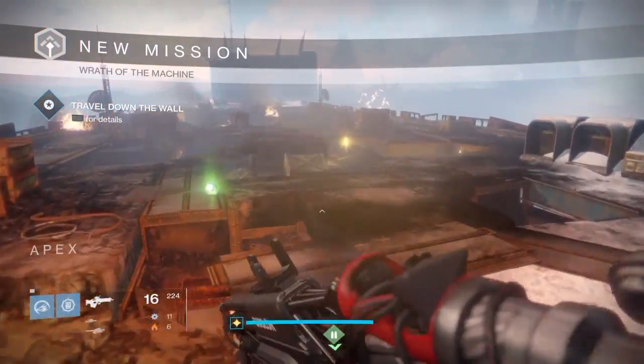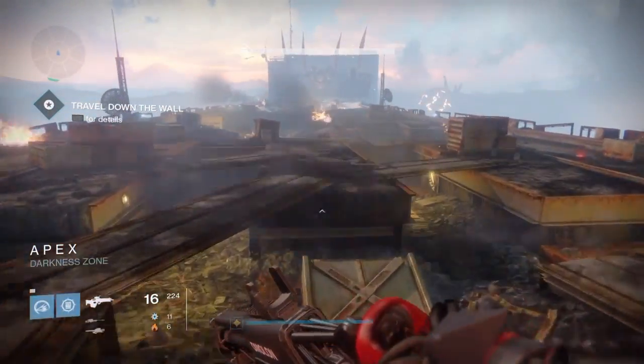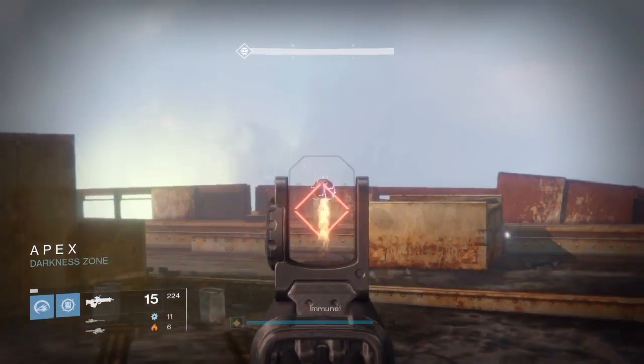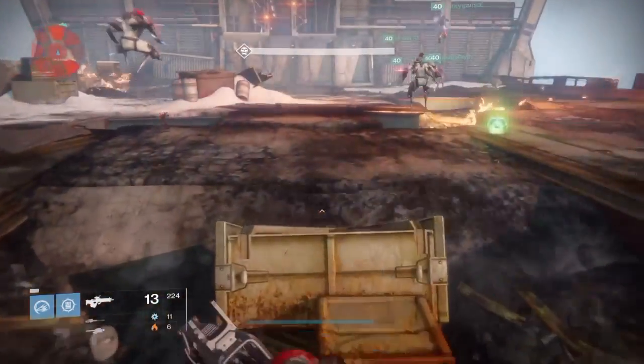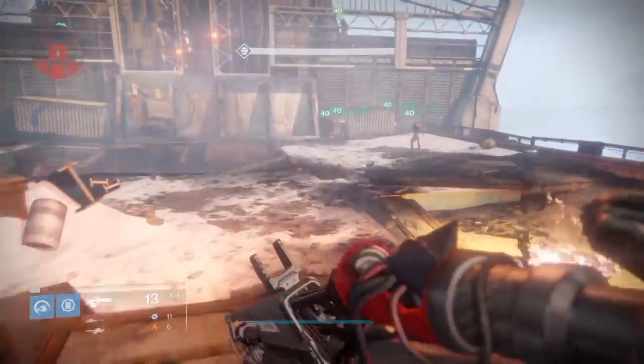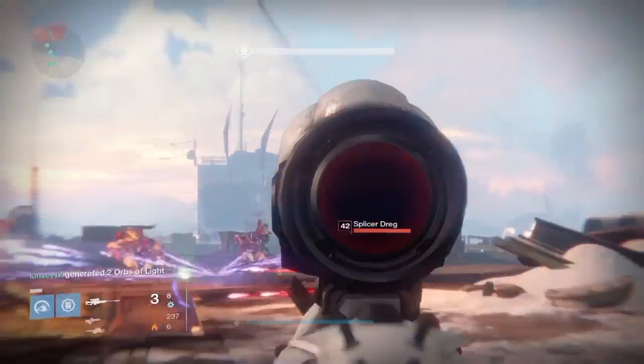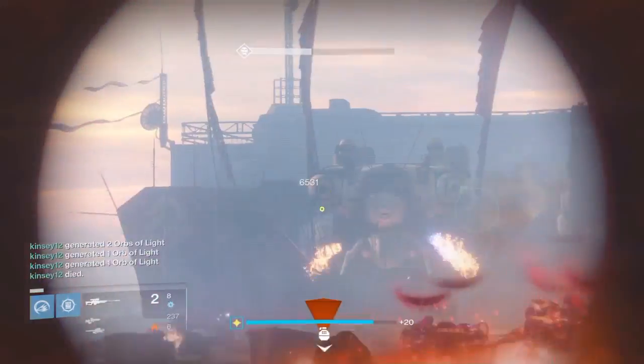Hello, this is Nanook12 and today I'm going to be teaching you how to beat the Siege Engine on normal. To start the encounter you fly forward a little bit to get those Shank ships to spawn in. I'll explain why I took out that mine in a moment.